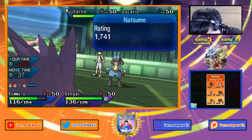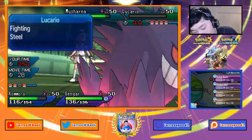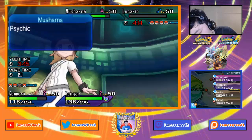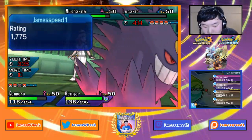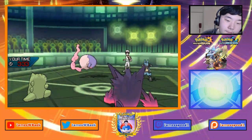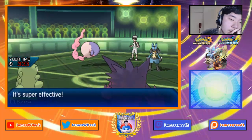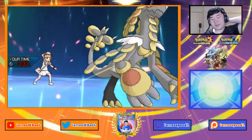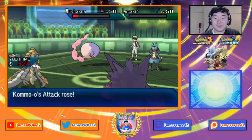Do I want to risk Gengar? If I can keep my sub up that'd be great. I wish I had disabled Musharna. If I lose Gengar, how do I deal with Mimikyu? Actually I think it's a risk I'm willing to take. Follow Me comes out again, then Psychic. A crit hits — but Shadow Ball is going to knock Musharna out anyway. I might need a double protect, or maybe I can still win without it.